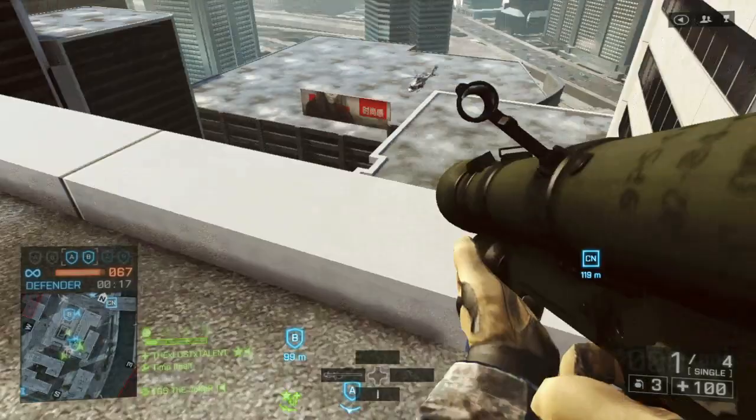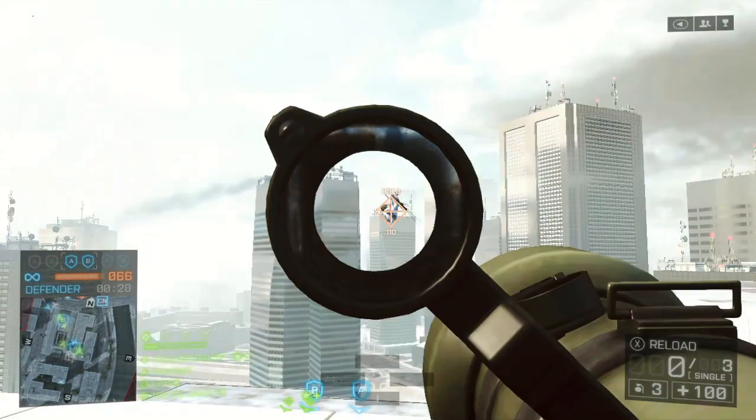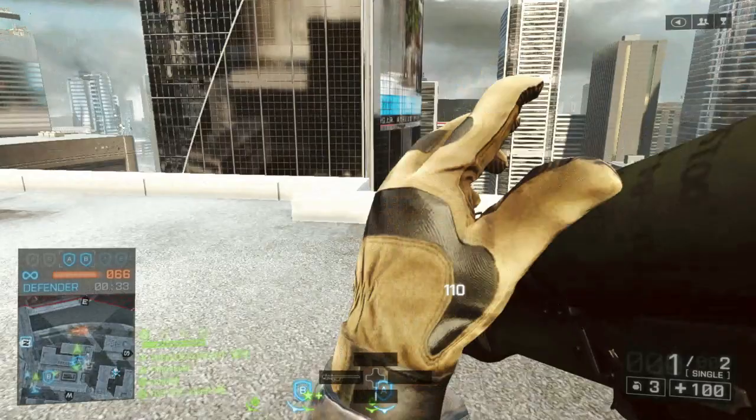In the end, try both out. With the IGLA, give the reload-relock trick a go — it's kind of cool and fun to see two missiles fly into one helicopter while you're holding the sights. I've been Tims himself, and happy helicopter hunting. I'll see you guys next time.